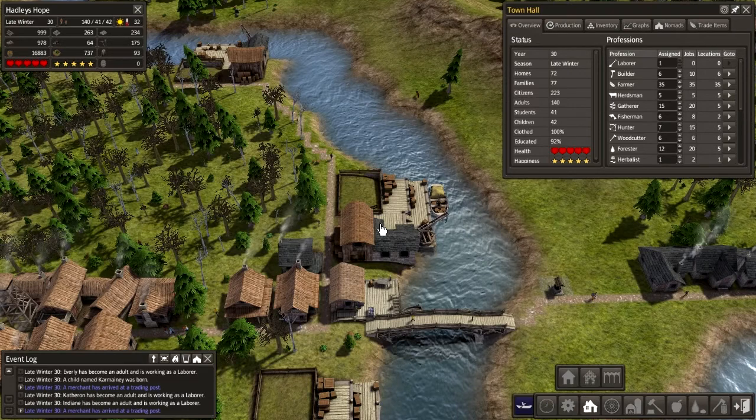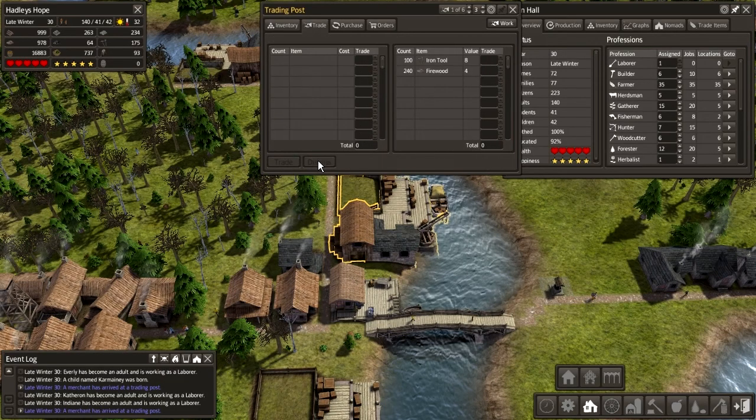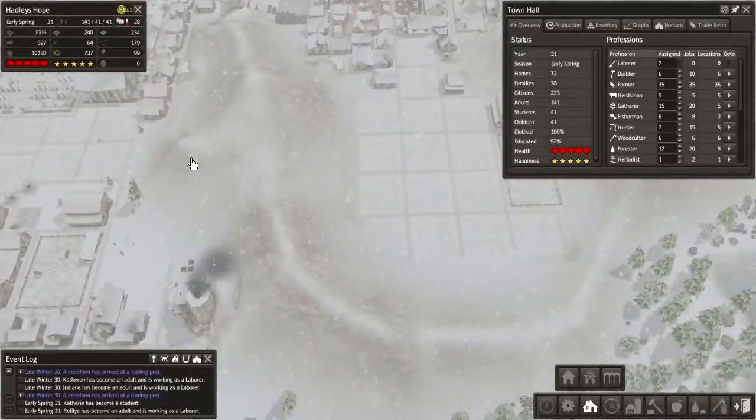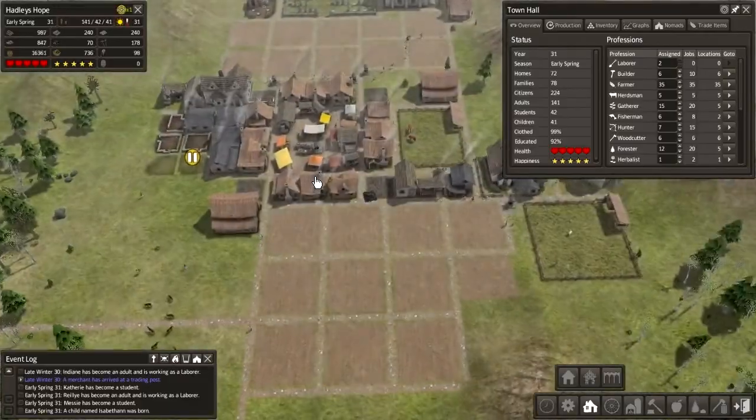There's another trader — this guy's got a lot of iron. Guess we could buy that. Fish, chestnut seeds, peach seeds. We haven't done any orchards yet, so I guess we could do that. Let's trade our firewood for those seeds, overpaying by 40 units. That'll do us — don't mind overpaying a little bit. Coming into early spring, and I guess that's year 31. Yes it is — 31 years we've been going. That's not bad.